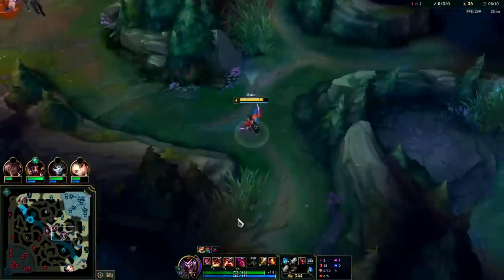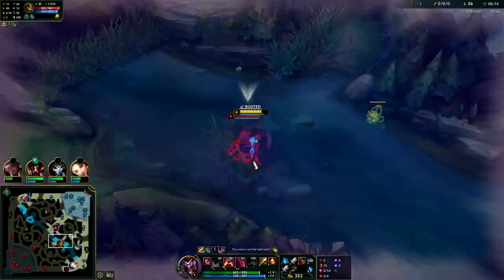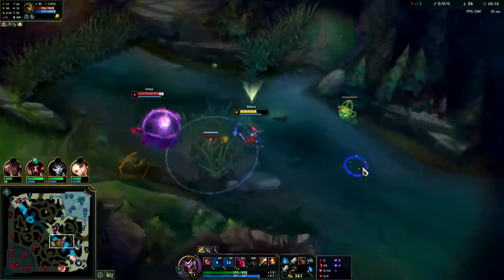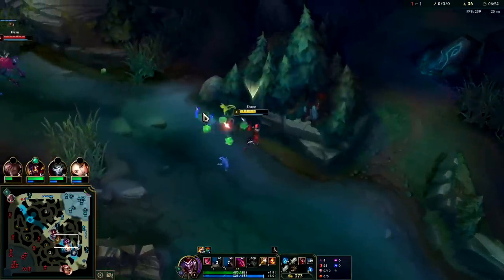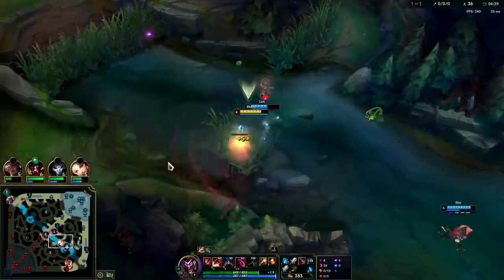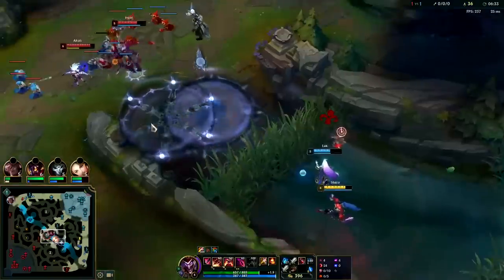Duskblade rush is good but at the same time it leaves you feeling squishy a lot of the time. Ivern's base damage is pretty high — he did half my health with a few autos. He has some of the strongest auto attacks in the game if he's been in a bush in the last 3 seconds. Most Ivern players are one-tricks too, so they have a general idea on how to push their champion.